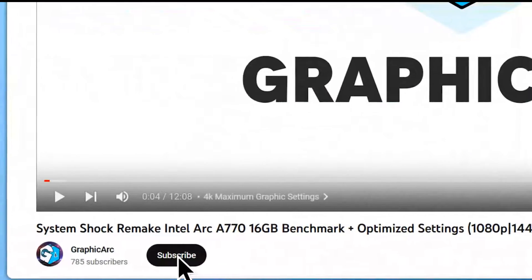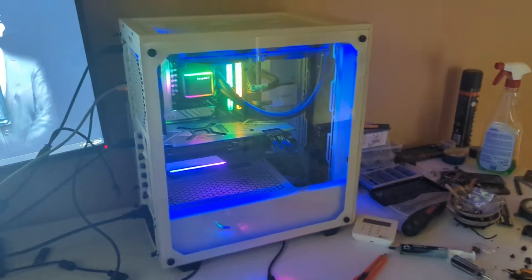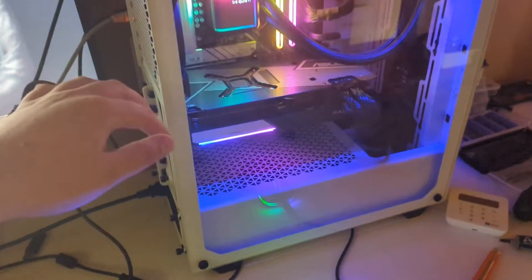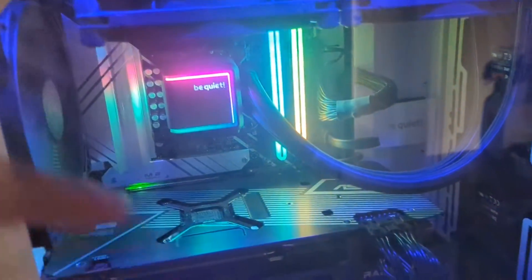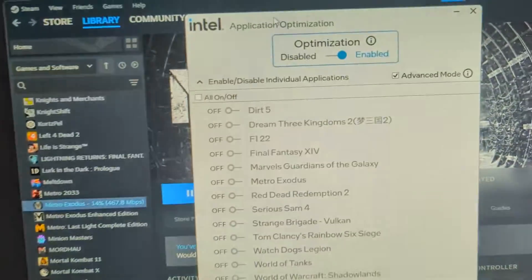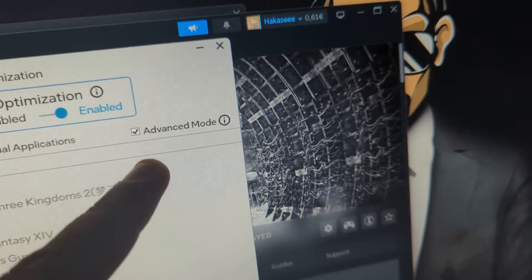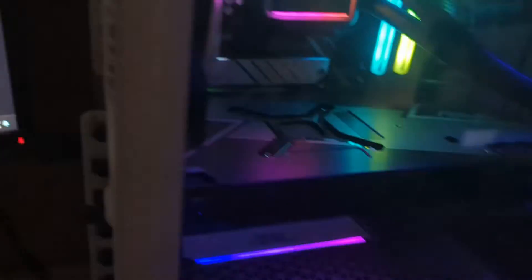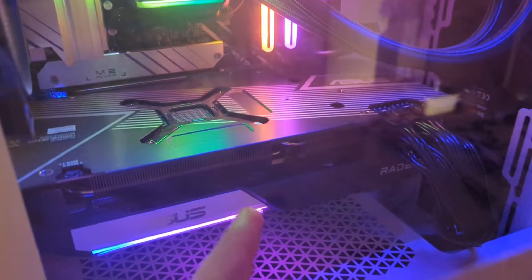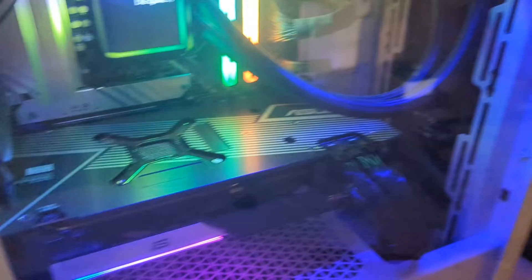Before you watch this video, make sure you press the like button, subscribe to my channel, and share with your friends. Okay, so here I have the 13600KF system with the Asus motherboard — everything seems to be working fine. As you can see, we have Intel Application Optimization enabled. This advanced mode apparently works in all games.